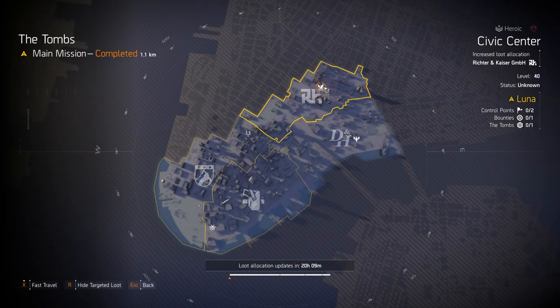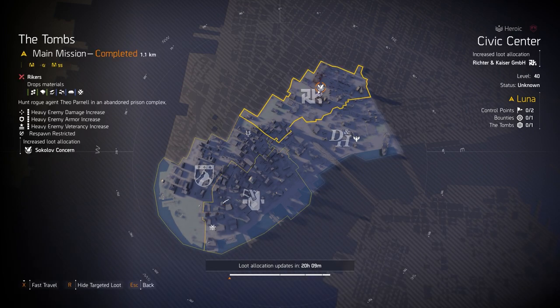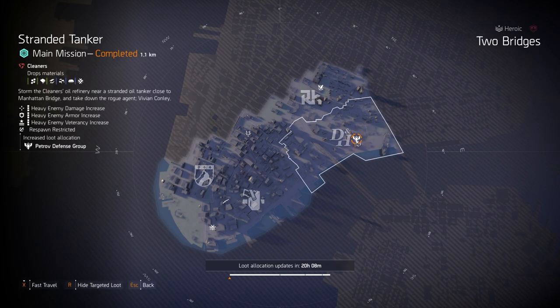In New York, Sokol of Concern at the Tombs — remember any Rikers mission like Wall Street or the Tombs has a chance to drop the Bullet King LMG exotic. Sokol of Concern is great for SMG builds because it comes with SMG damage, 15% crit damage, and 10% crit chance. It's really worth it especially if you can get a chest or backpack piece with all-red weapon damage, crit chance and crit damage, with something like Vigilance or Obliterate — which is getting buffed from 15 to 25 stacks.